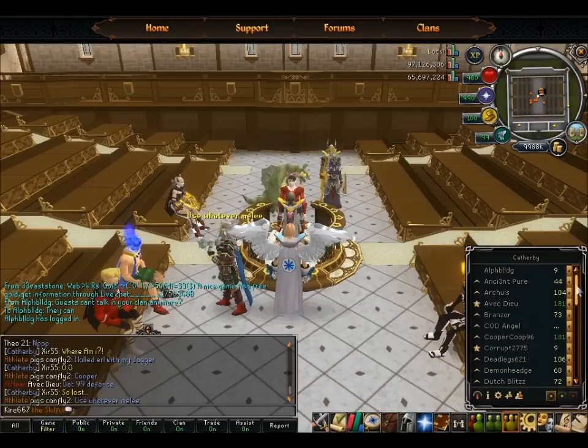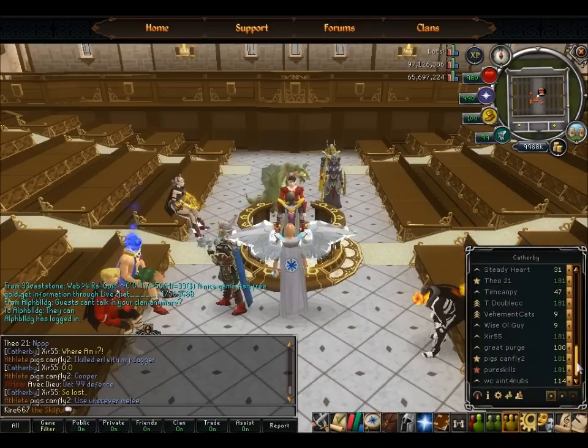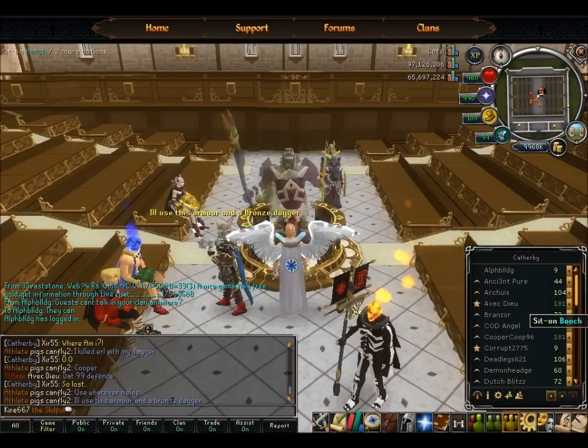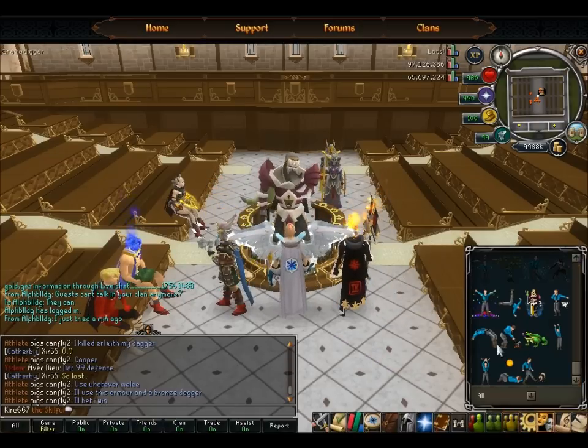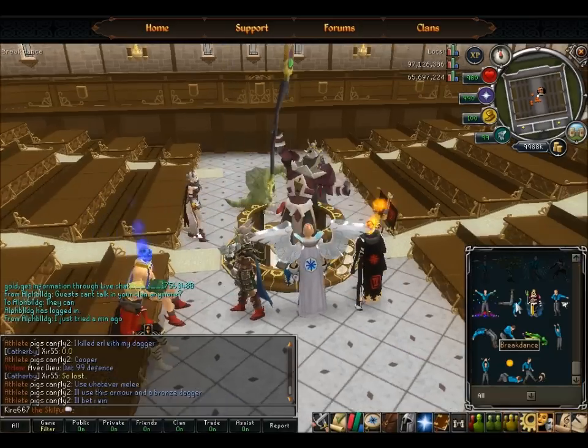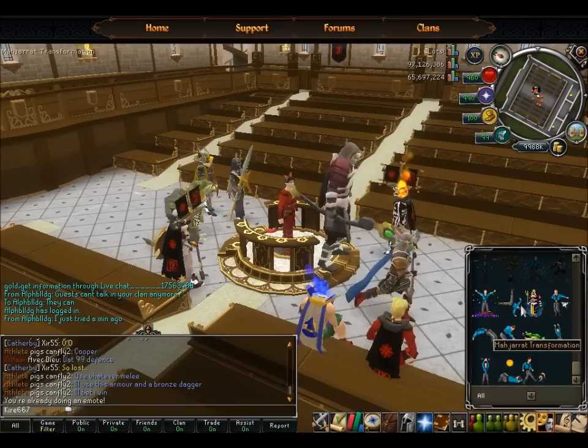Alright, so as you all know, the Citadels have updated, and now we have a new plot which pretty much covers avatars. They give a skill boost, an XP boost, and they help out with combat kind of stuff. So yeah, we got that now. Let's actually change around here — we're going to go to the Citadel and check out what we got here.